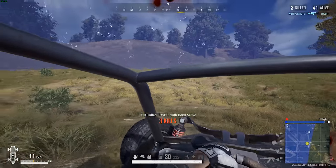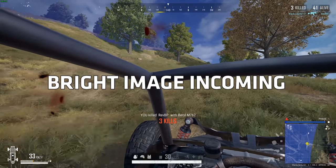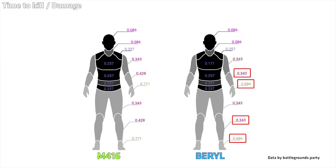Let's start off with why this is a discussion in the first place: the damage. Comparing the time to kill, notice how the lower arms and hands, together with the lower legs and feet, is 86 ms lower with the Barrel. This is the same for all armor levels, as limbs are unaffected by armor.